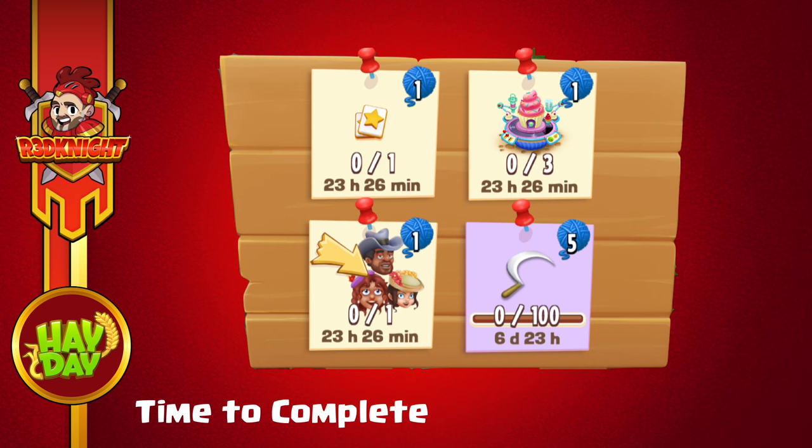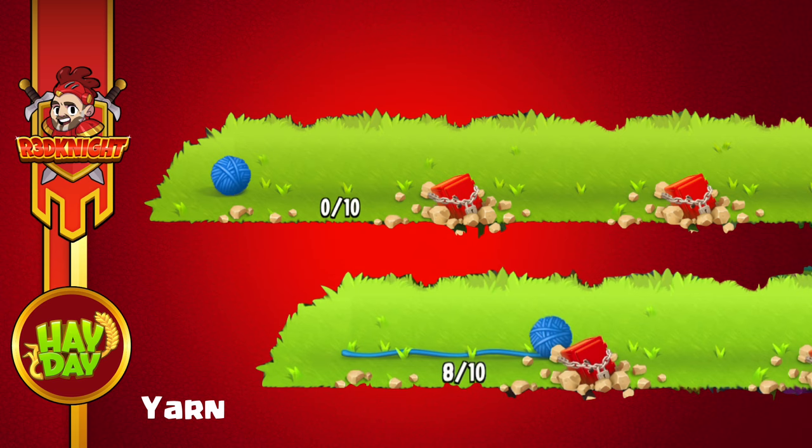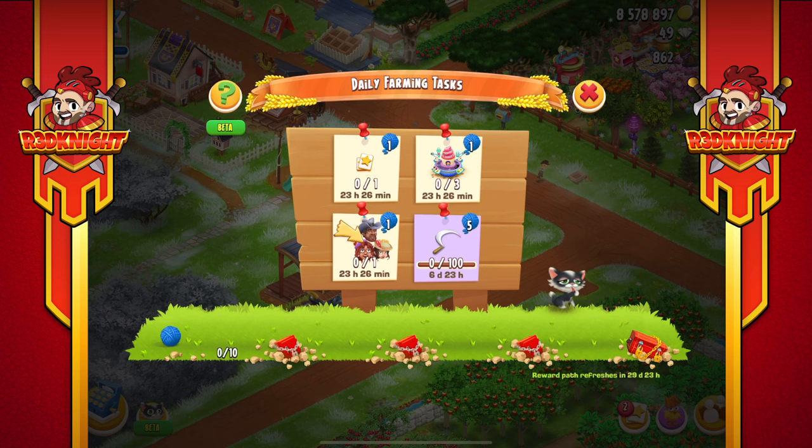Once I've done the task, what happens? There's a before and after picture there. Once I've done the cream-colored tasks they tick off but they seem to stay on the board, whereas once I did the purple task it disappears and then it gives you some information. The points I'm getting are going towards a kind of roadway at the bottom of the board, which is an extension of the yarn like it's been played with, and that works its way along to the actual chest in question.